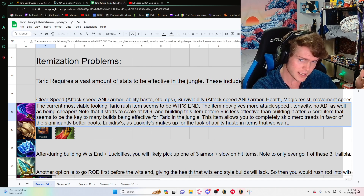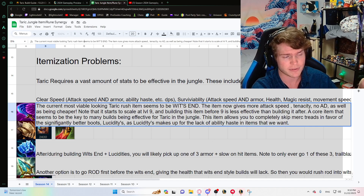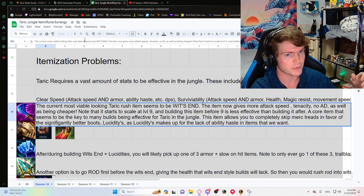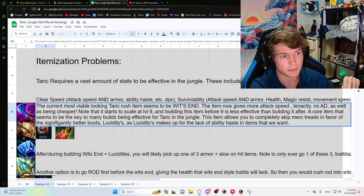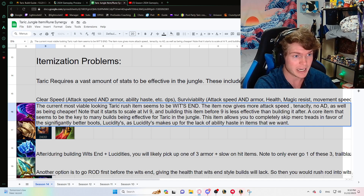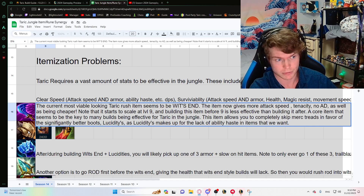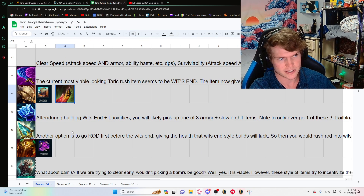Note that Wit's End doesn't give any health, haste, or armor, so we need to find an item that has those things as our very next purchase. Also note that Wit's End starts to scale at level nine — before then it only has a flat amount of on-hit damage. So if you somehow are really fed and finish Wit's End before level nine, the item hasn't started to scale yet, which is actually bad.